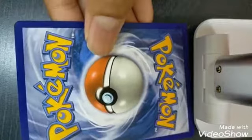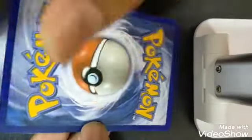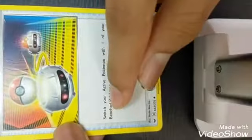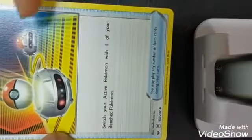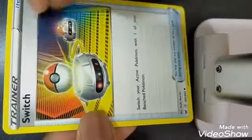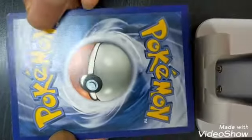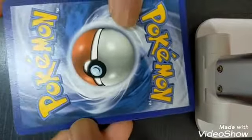Let's look at the back. There's a little bit of whitening on the edges of this card. Next card I got is a trainer card — it's actually a Switch. As you guys can read here: switch your active Pokemon with one of your bench Pokemon. It also says you may play any number of item cards during your turn. It's actually quite a nice card — I'm just admiring the art at this point. Looking at the back, there's a little bit of dents and whitening on this card.